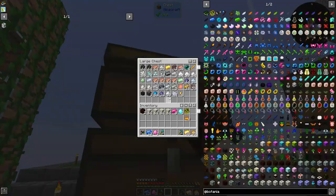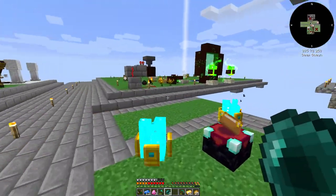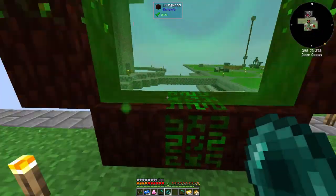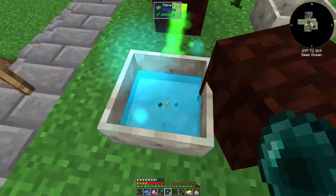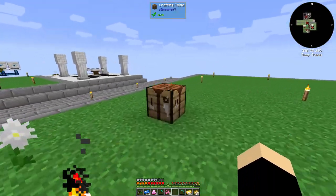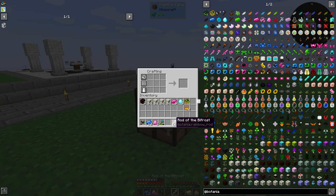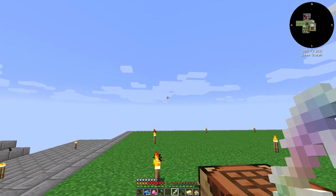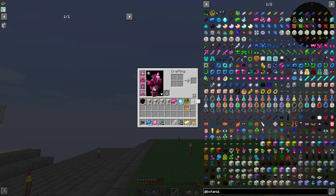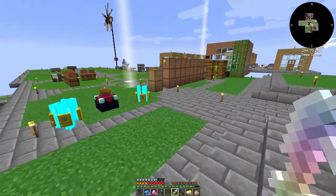Next thing we need to work on is this dude - and this dude's gonna be super expensive because I don't have many ender pearls. I'm gonna chuck you in here and then chuck you in here. This should give us the Rod of Biofrost. I don't remember exactly what that thing does, but I know we can craft with it now.